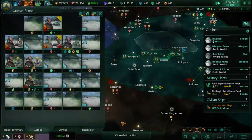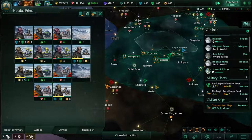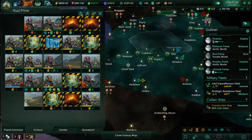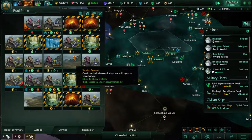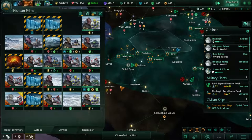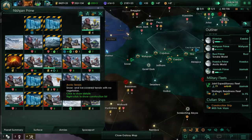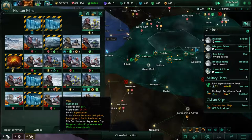Let's take a look at our planet surfaces. We've got a mine we can upgrade here. Hodeus — we're building a mine there. Roll Prime — we're going to have some power coming online very soon. We already have an energy grid here, so maybe just a power plant; make this like a primary power world. Nishpan — we've got a mine coming online here. I might sacrifice the two power in this system because we do have quite a bit of power coming in everywhere else, and just get some extra minerals rolling there.